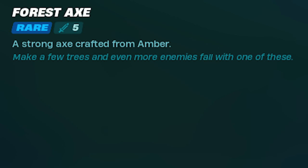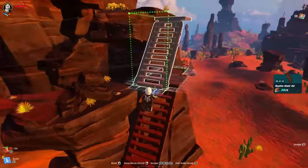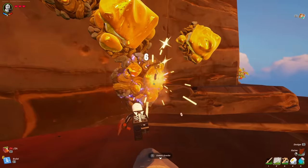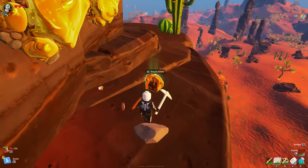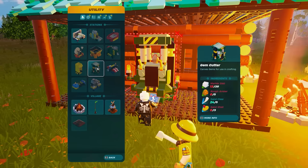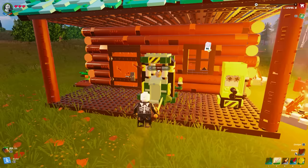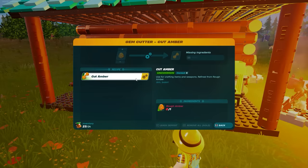This upgrade lets us create the rare forest axe, which we'll need to harvest special materials. The rare forest axe requires three knot root rods and five cut amber. To obtain cut amber, first harvest raw amber — it can be found on top of hills in the desert biome and is pretty much everywhere up there. Then build a gem cutter, which requires sand claws, sand shells, and marble slabs. This gem cutter lets you refine raw amber into cut amber to build your rare forest axe.